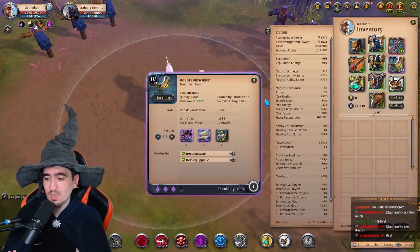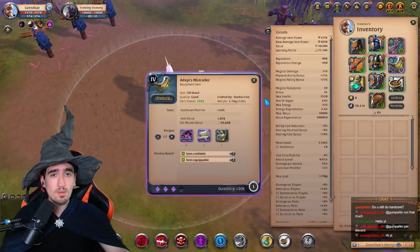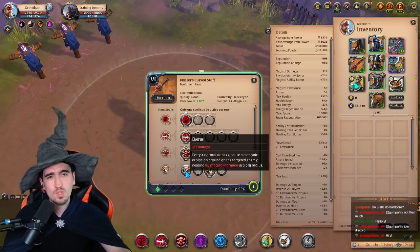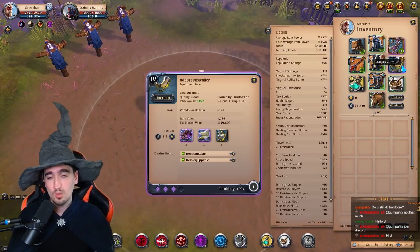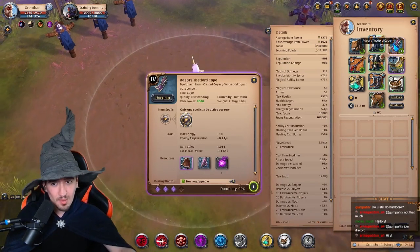Then you want to have the Mistcaller — a cheap alternative would be the Torch, it's basically the same thing. To be honest, you might even be better off with the Torch. If you go with the Torch, I would suggest you switch to this passive so you do more auto attacks. But I would say the Mistcaller is a good idea in general because it lowers the cooldowns to a point where you don't really feel like you even have cooldowns.